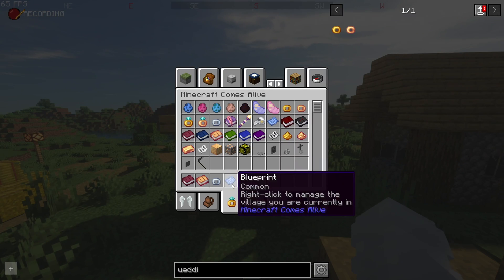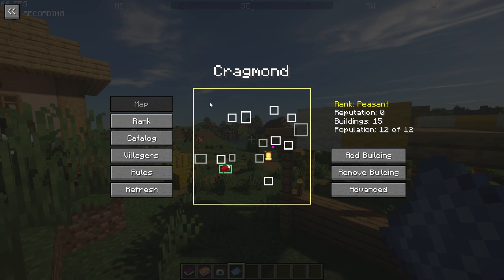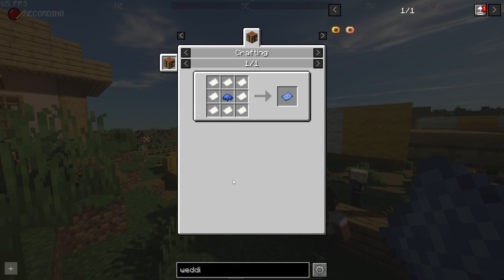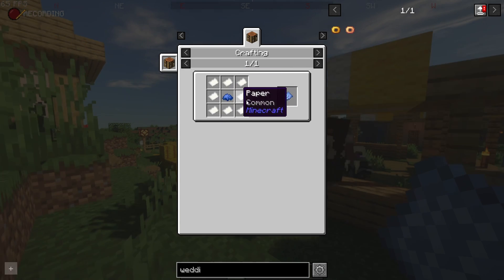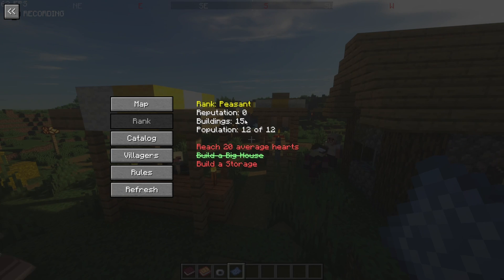The Blueprint is one of the most important items in this version of Minecraft Comes Alive. It does everything to raise your rank — whether that makes you a governor, president, or king. You craft it with paper and blue dye. It tells you your current rank, your stats, and what you need to do to increase your rank.